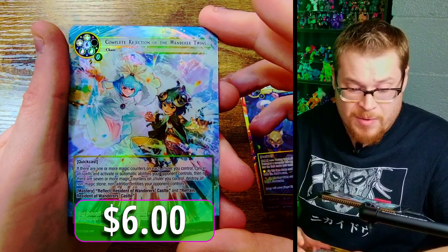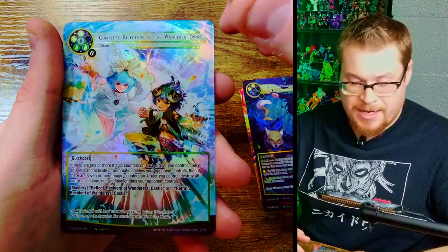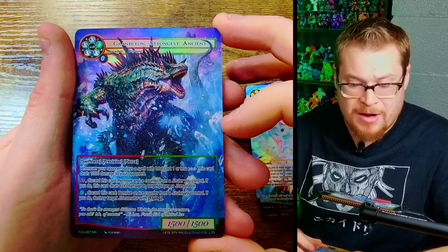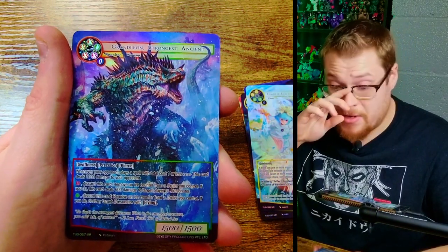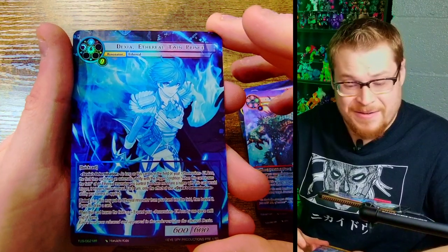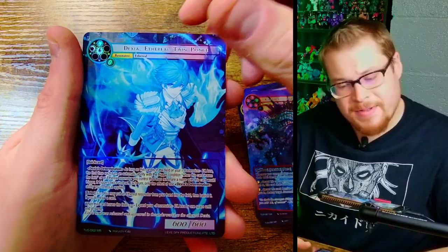Complete Rejection of the Wandering Twins — marvel rare, beautiful, of Reflect and Refrain. Love that card, love the look of it. Are we getting close? Oh yes — great hit, we got Grand Leon the Strongest Ancient as a marvel rare in the full art. Banger of a card, pretty sure this one still has fantastic value. And we got Ethereal Twin Prince in a marvel rare full art, completing our little full art mission on that one — very nice.